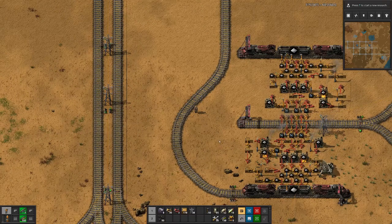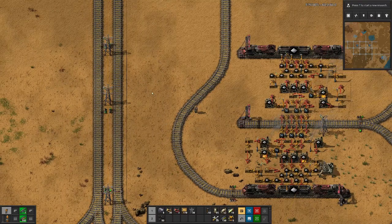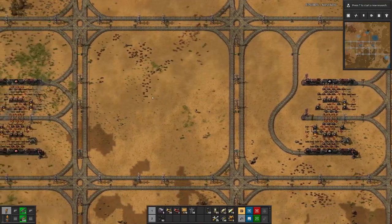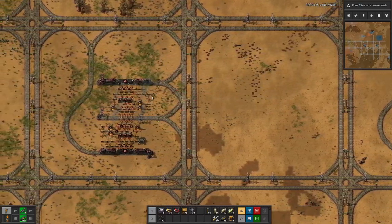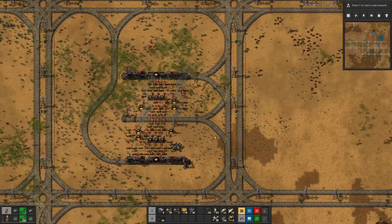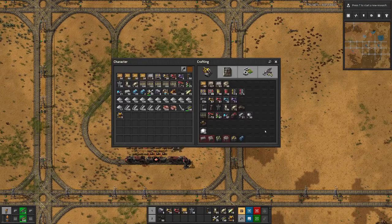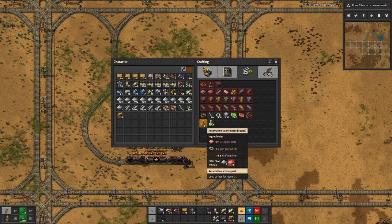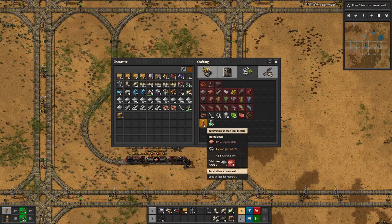Hello, boys and girls, my name is Also-C and welcome back to Beltless Factorio. Last time we built our second furnace setup for copper, and today we want to get some science production going. We'll start with the easiest one — the red science pack — which requires copper plates and iron gears.